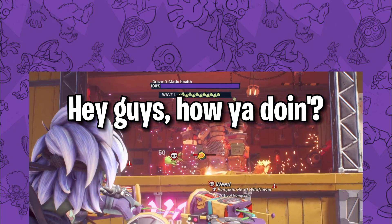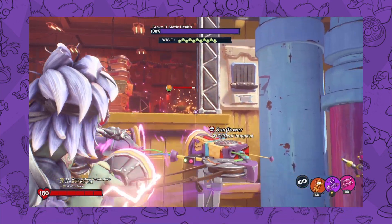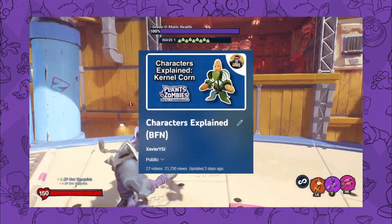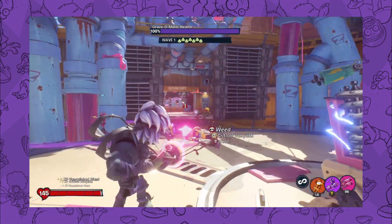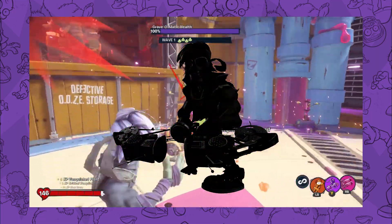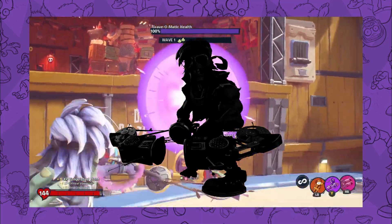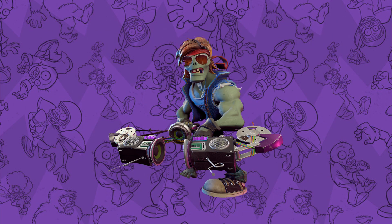Hey guys, how you doing? Welcome back to Characters Explained, and oh boy, we've got a special one today. We have covered 26 characters and upgrades in this series, but that's not all that BFN has to offer. There's just one other character in the roster that offers a very unique experience — a character I was genuinely worried about discussing, and his name is Aedes Action Hero. So without any further ado, let's get right into it.